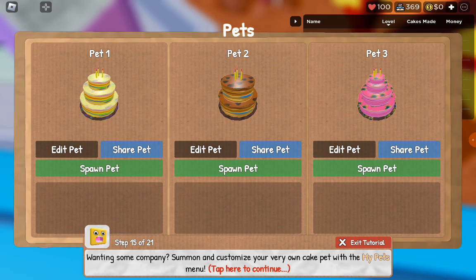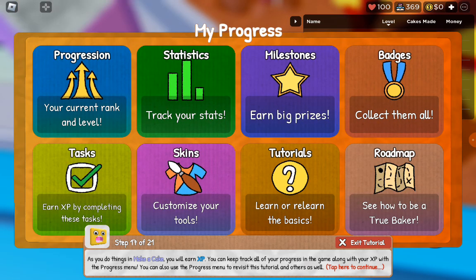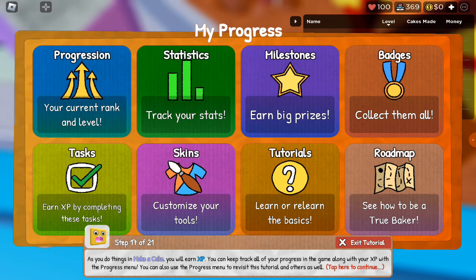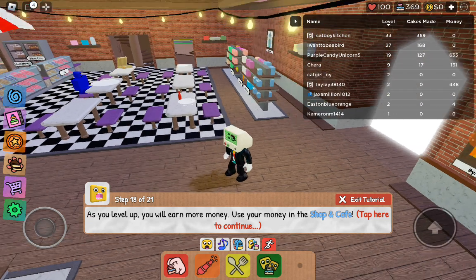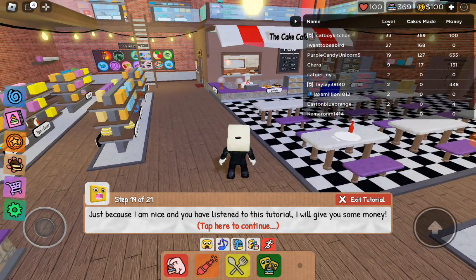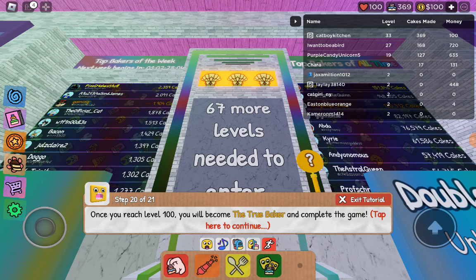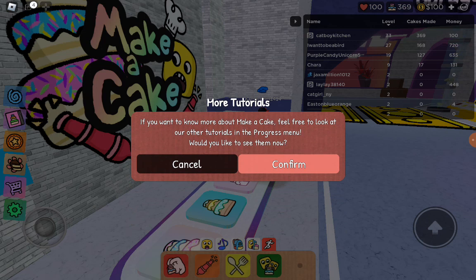Wanting some company? Summon and customize your very own cake pet with the My Pets menu. Use a store menu to purchase exclusive items in Make-A-Cake. As you do things in Make-A-Cake, you will earn XP. You can keep track of all your progress in the game along with your XP with the progress menu. As you level up, you will earn more money — spend it at the Shopping Cafe! Just because I am nice and you have listened to this tutorial, I will give you some money! Once you reach level 100, you will become the true baker and complete the game! Have what it takes to become the true baker — best of luck! If you want to know more about Make-A-Cake, feel free to look at our other tutorials in the progress menu.